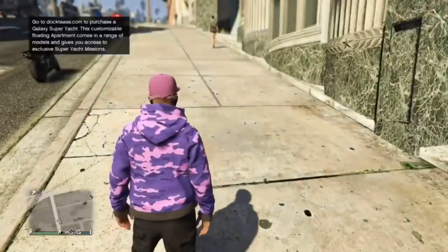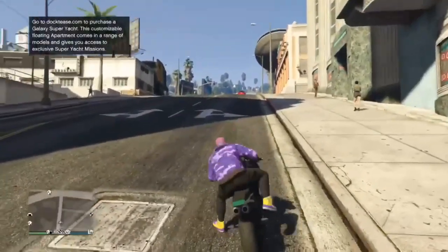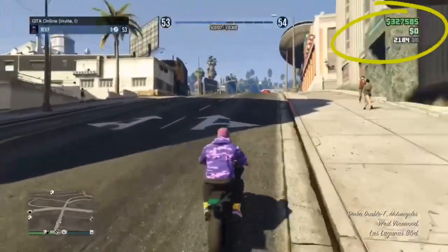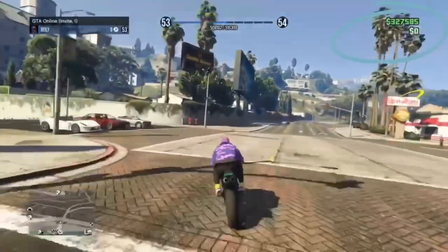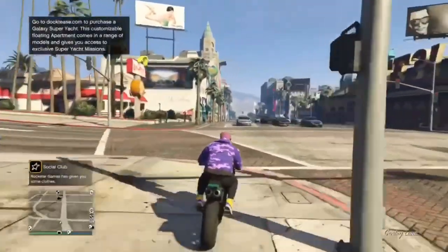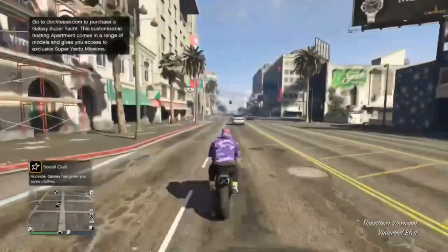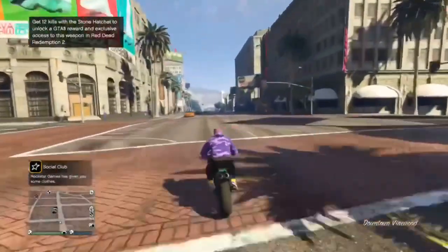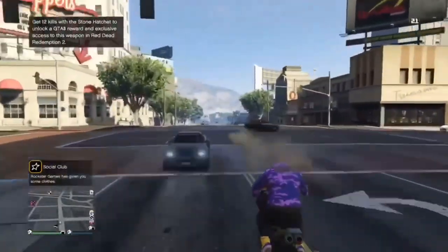Once you've spawned in, hop onto your personal vehicle and drive over to the casino. I'm not going to skip this so you guys know it's real — also remember how much money I've got in the top right, that's vital so you know I'm not cheating. I'm going to speed this up just so there are no cuts in this video.